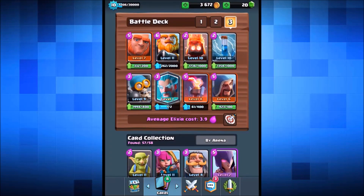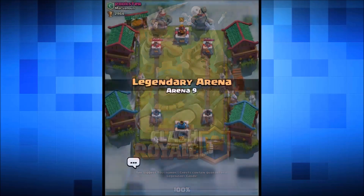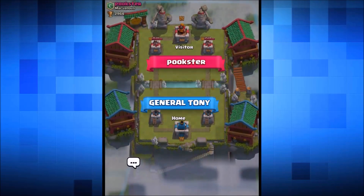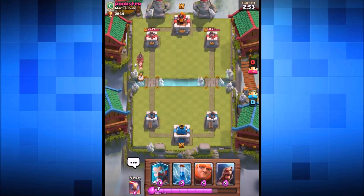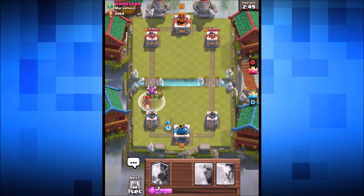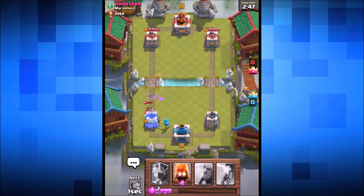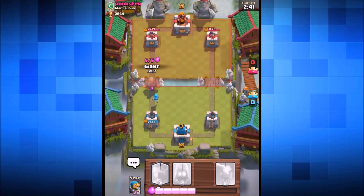Here we go into the legendary arena. I'm hoping we go up against someone a little bit weaker since I've never tried this before. We start off with a giant — the opponent is already coming in with a hog rider. We zap spell the hog rider; the wizard takes it out and it only got a single shot off. We drop down another giant.